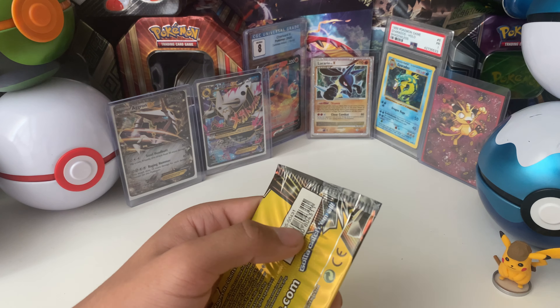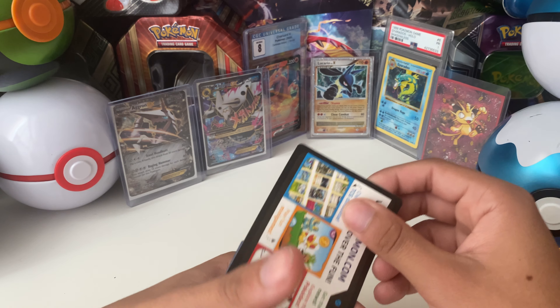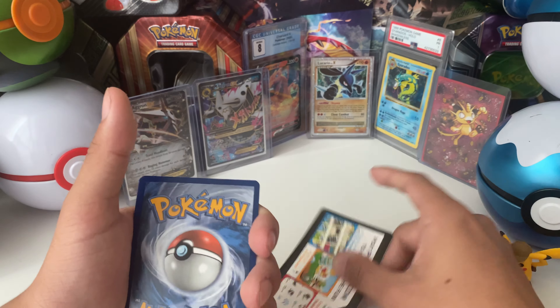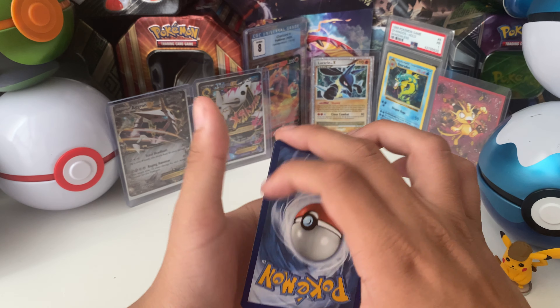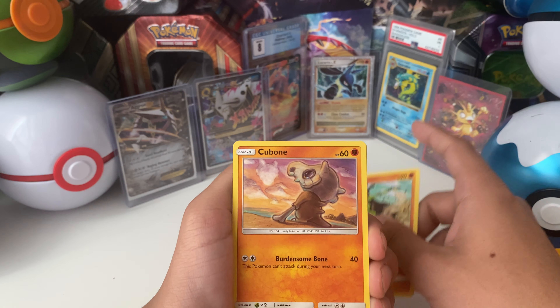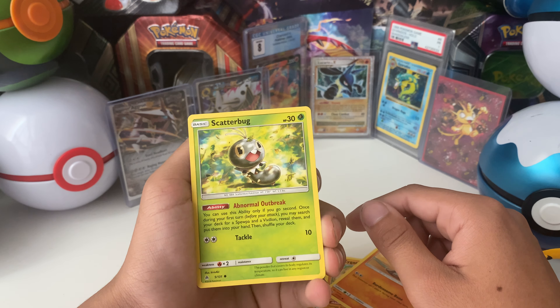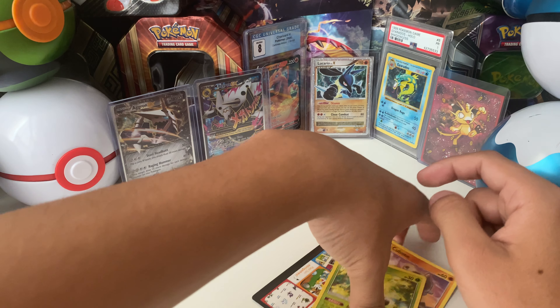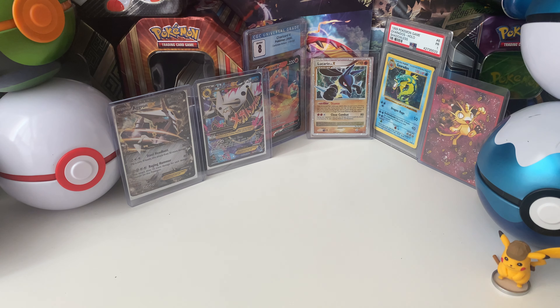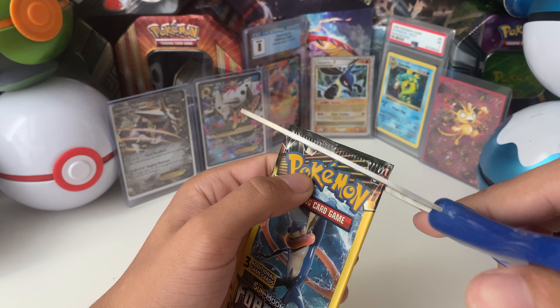Another Forbidden Light. We have a Zygarde. Cubone — that's a nice art piece. And a Scatterbug. Nothing too special there.